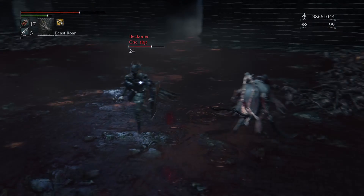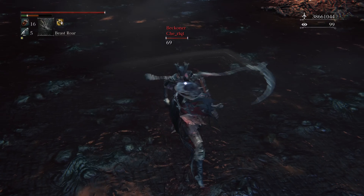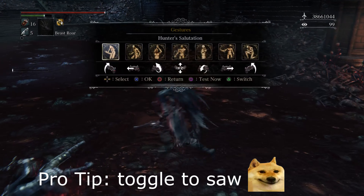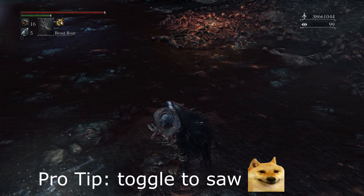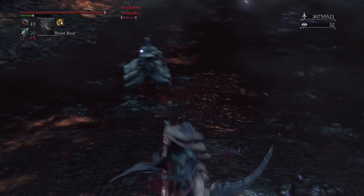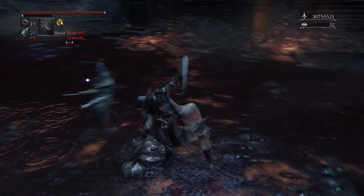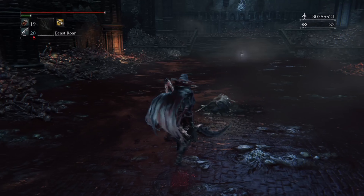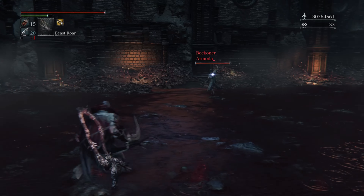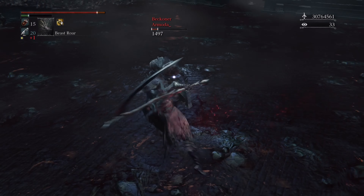Burial Blade vs Rakuyo can be a very rough matchup, as the tricked Rakuyo has a four-frame advantage over the untricked Burial Blade, and an additional bonus of a firearm attached to the weapon. You'll combat the Rakuyo in a similar fashion to the Saw Twins; however, this matchup can be even more troublesome at times, as the Rakuyo's speed and firearm attachment make it very formidable. I recommend leaning fully into the untricked mode versus this weapon, as while the hyper armor and range of the tricked Burial Blade can still be useful, the risk of parry is much higher.